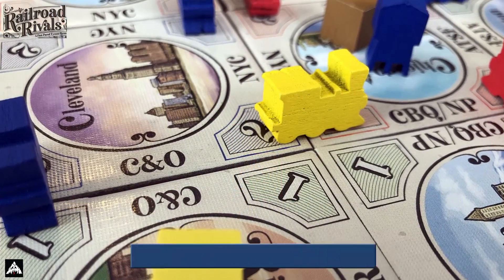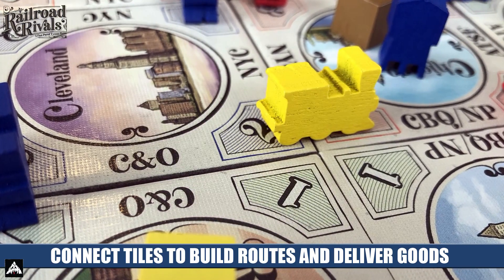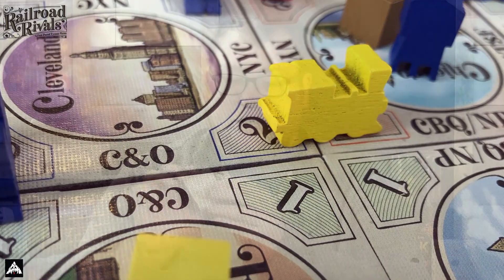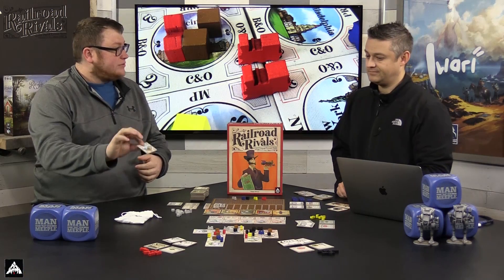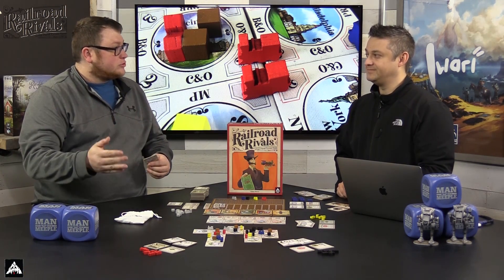It's very abstract the way these cities are laid out - you're not connecting them by matching anything on the city itself. Every city has a railroad printed on each corner, and if you look at one of the tiles you'll see different railroads printed. Whenever you place a tile you have to match it with another tile on the board, thus creating a connection via those railroads.